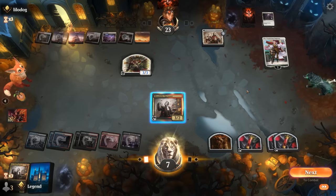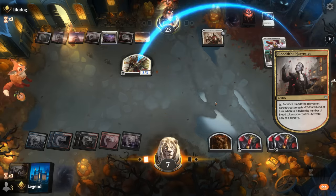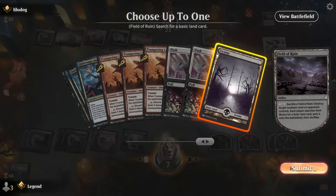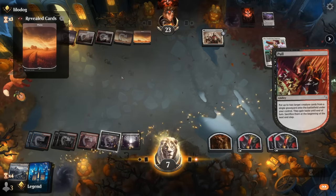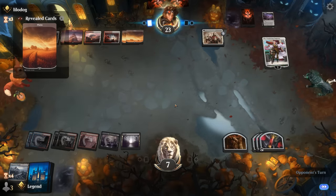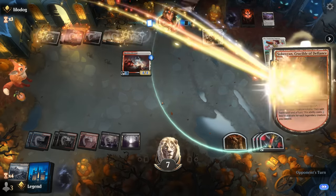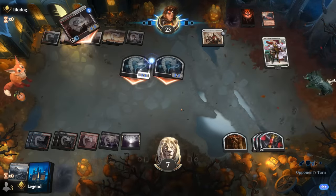We could attack with Harvester into Wandering Emperor for the trade, but then we're dead on board to their creatures. The opponent is going to Field of Ruin — maybe a little preemptive, or they wanted to thin their own deck. Bivouac hits 4/4. We're dead to another Lightning Helix, and a Crucible will do it too. GG's — close one against Red-White Planeswalkers. Onto the next one.